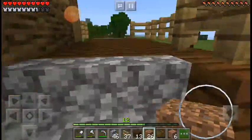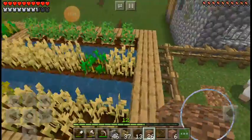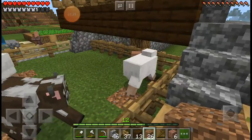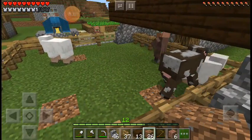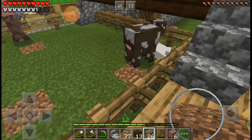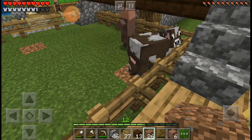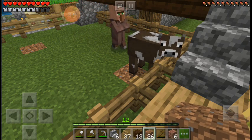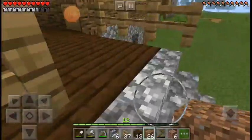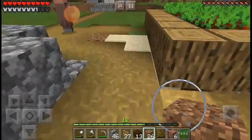I actually did something to the bridge. Now this bridge actually looks good. You can see I have fences over here and there is a villager trapped in there. I'm not getting him out because if I open it, there are only two animals. There was a sheep stuck and I was actually pushing it again and again but it didn't come out and it died.